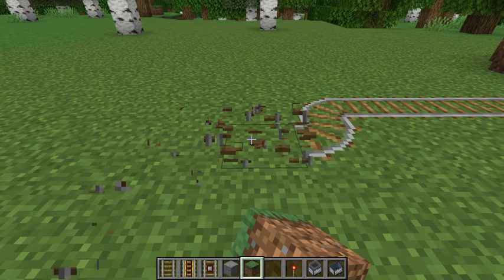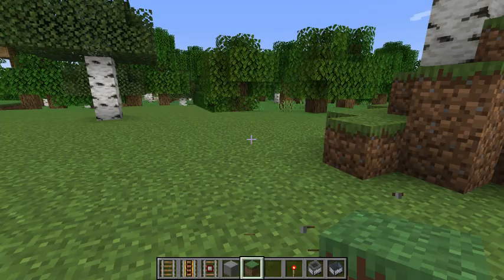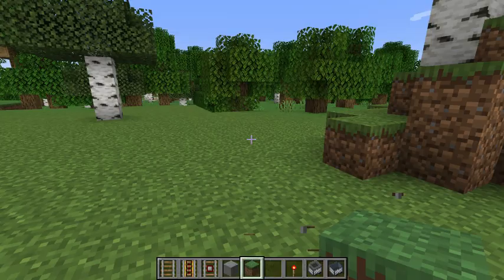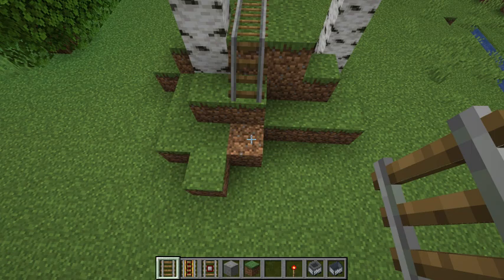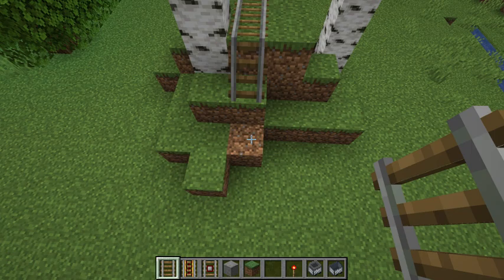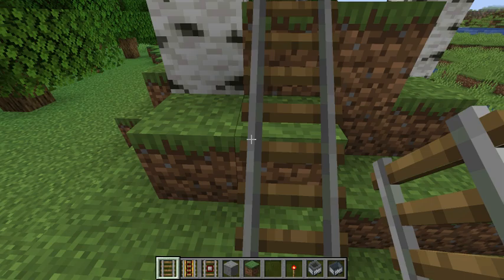Now I'm going to talk about the other method of propulsion. We just discussed using a redstone power rail, but you can also use gravity in Minecraft. There's a little mountain here in the middle of my construction area. I'm going to put some regular rail here on the top of the mountain, and as I'm coming down the mountain I'm going to run it out straight. Notice there's no power rail here anywhere.